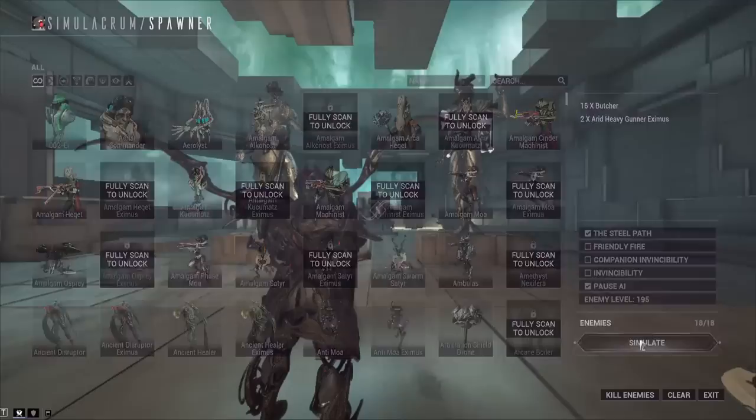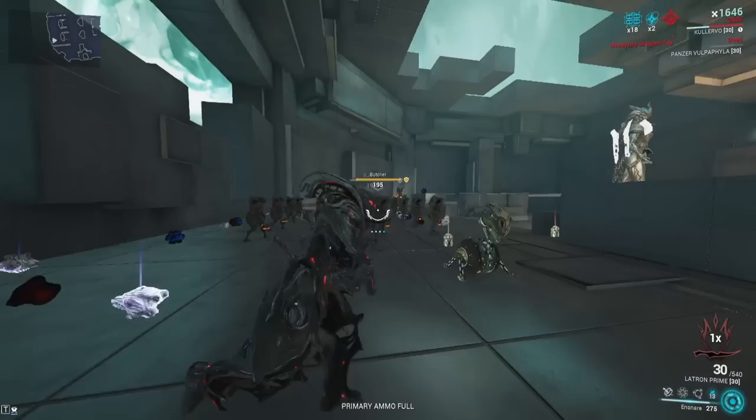Build six is the anti-acolyte Ensnare build, using Khora's Ensnare as the helminth. The general idea is to link enemies all up with Collective Curse and one-shot them. The key thing here is that Ensnare works on acolytes to prevent them from attacking you — that's the main reason this build exists.